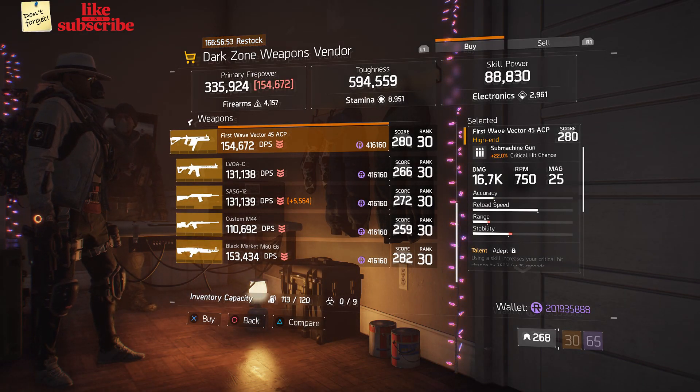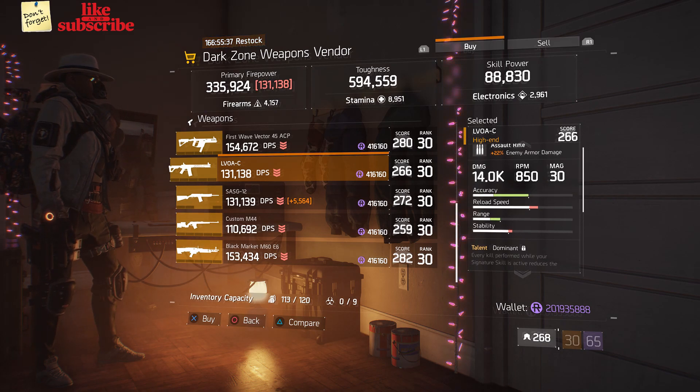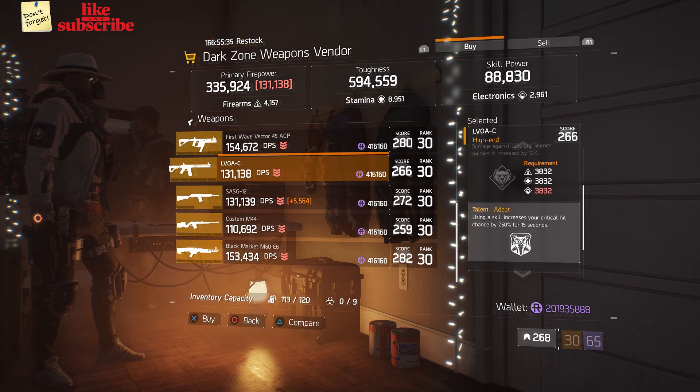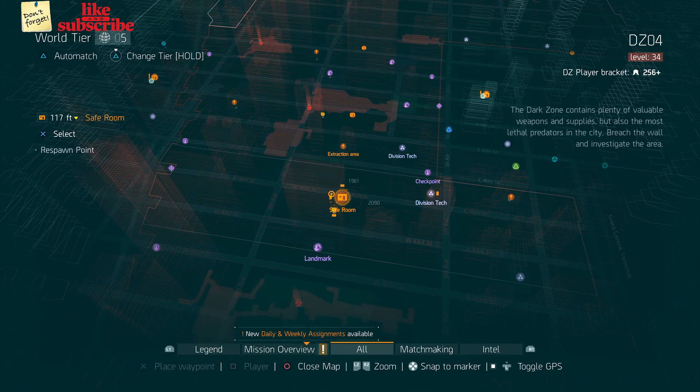Head over to DZ3 Safe Room — the Dark Zone weapons vendor has a First Wave Vector 45 ACP, a LVOA-C, and a SAS G12.